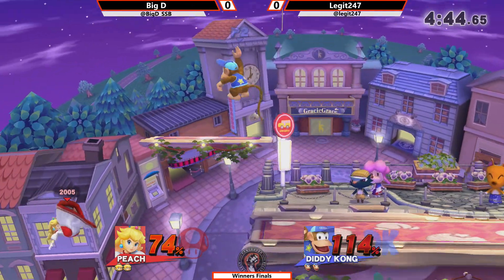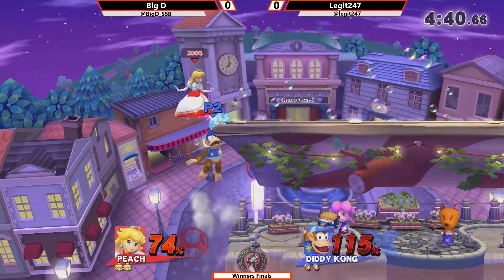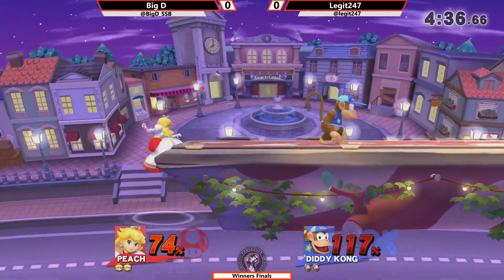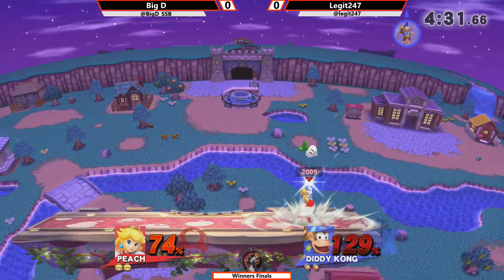Nice Z drop pressure into a back air, trying to mix up the shield. Yeah, he's come back from that. A little bit too long on ledge there — he's got to be a bit careful. Roll away there actually. Dash tag not going to take it on that.